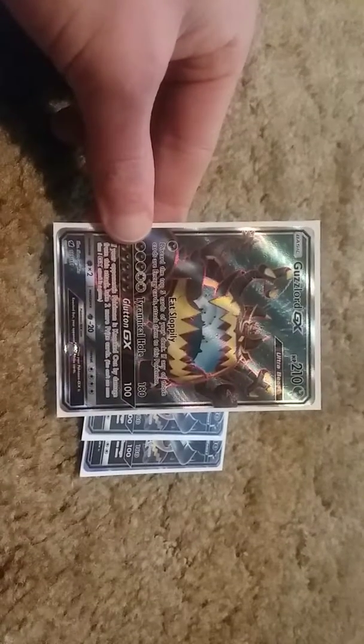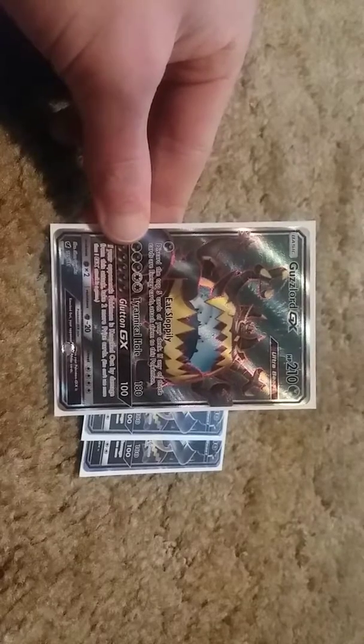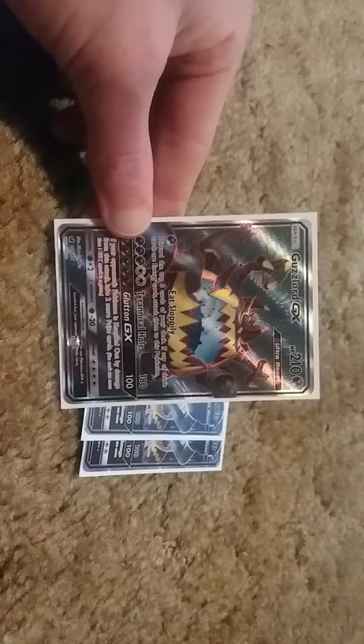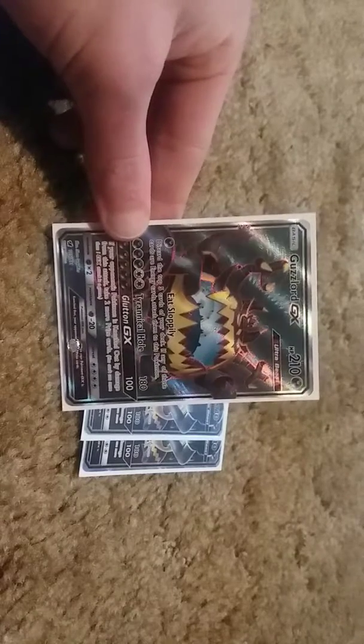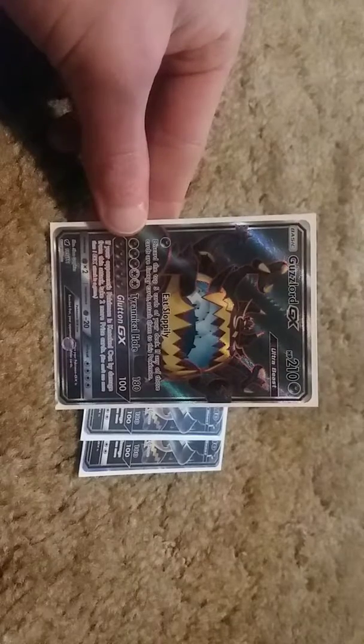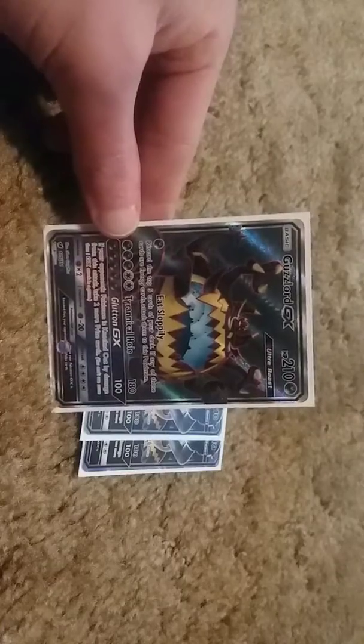The only Pokemon you play is 4 Guzzlord GX. His attack, Eat Sloppily, has you discard the top 5 cards of your deck — if any of those are energy cards, you attach them to him. So you play dark energy, obviously. Tyrannical Hole costs 5 and does 180, so you just consistently attach energy and do a lot of damage. Glutton GX costs 5 dark and does 100 — if you knock out a Pokemon with this attack, you take 2 more prize cards. So if you get the numbers just right and knock out an EX or GX, you take 4 prize cards. Pretty cool — he's a nice Pokemon.